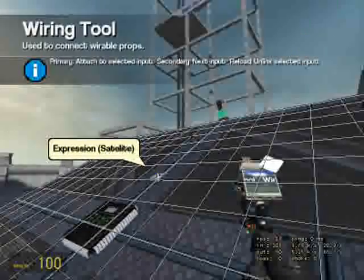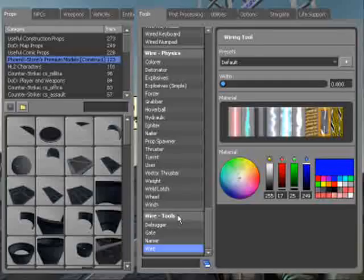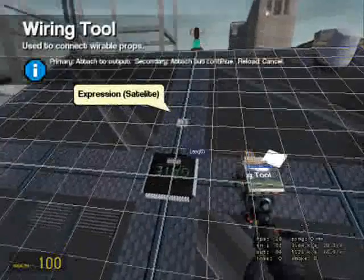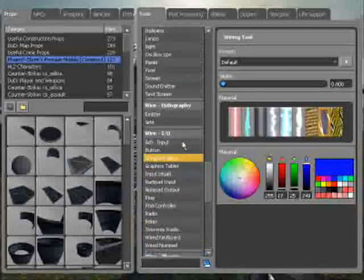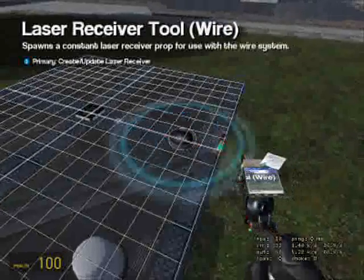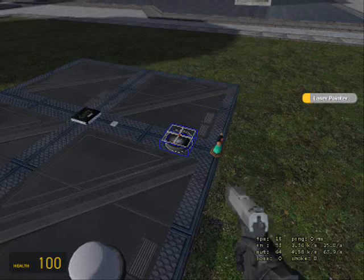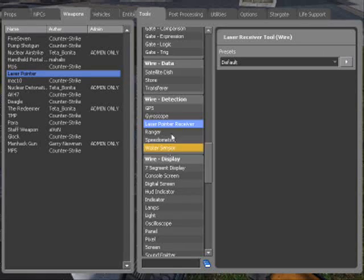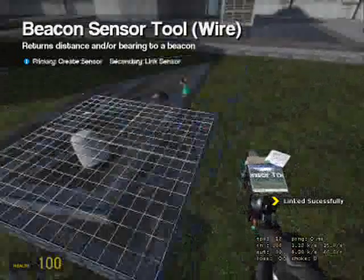Now I need to wire length to accumulator and go to wire detection laser pointer receiver — weapons laser pointer. Sorry if I'm going fast, I don't have much time. Right click to link it, and then do the same as you do for a beacon sensor and right click that.